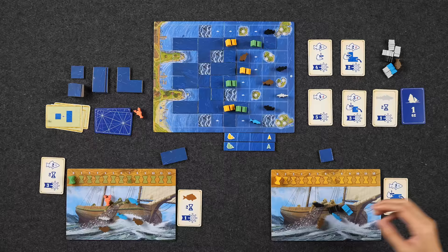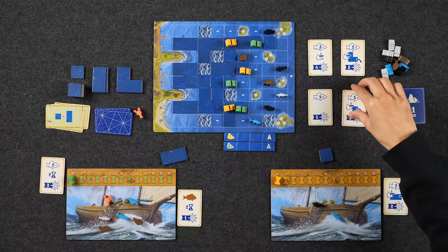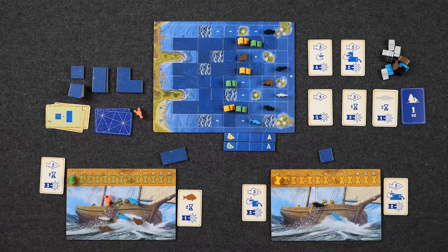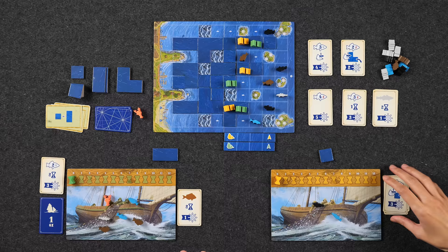Monique claims the three-different-fish preservation card. Its bonus lets her place an L-shape from supply and move one boat forward. She moves a ship forward and gains the bonus tile placement. Naveen, with no time left and having already used his day's preserve action potential, takes the initiative card going first. Monique also ends her day. End of Round 4; they go into Round 5.